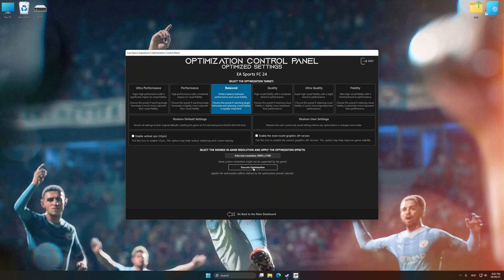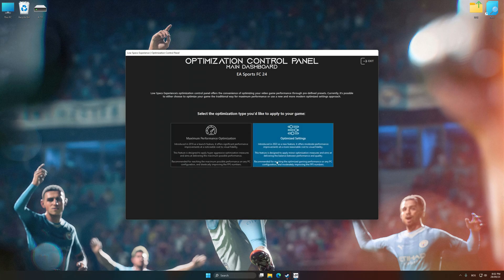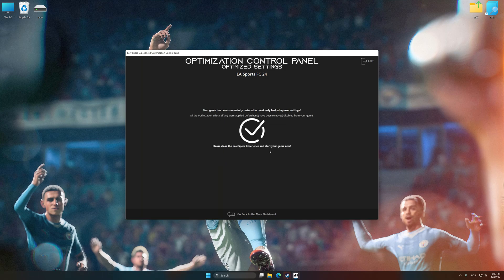Now, to apply the optimization, press the Execute Optimization button and then start your game. Also, if you are unsatisfied with what you see, you can easily remove the optimization effects.